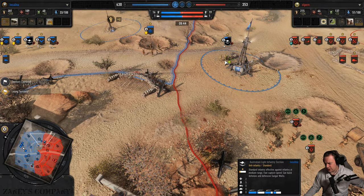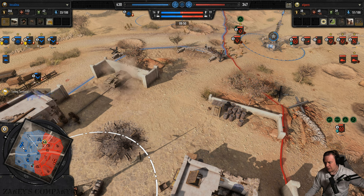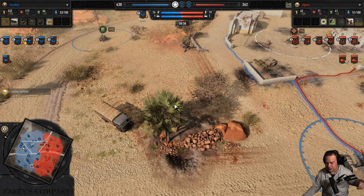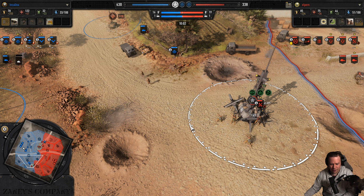We haven't seen the Australians build their defensive position, which is akin to the Soviets' fighting position in Company of Heroes 2 — with the exception that these large sandbags come with barbed wire, meaning your opponent is less likely to benefit from it.